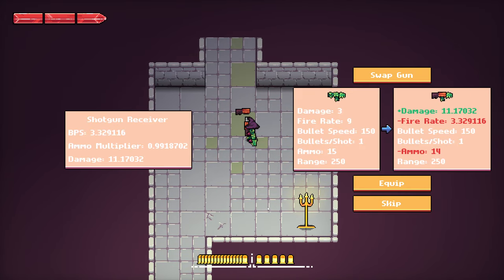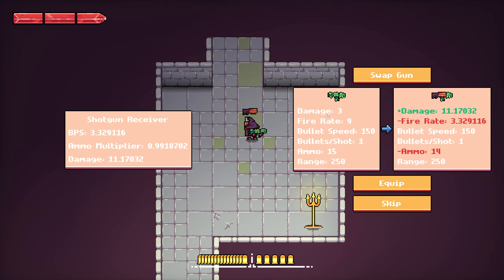When I stand next to this shotgun receiver I get a very basic but still informative UI. The part is the shotgun receiver — this shows the bullets per second that it shoots, its ammo multiplier, and its damage.